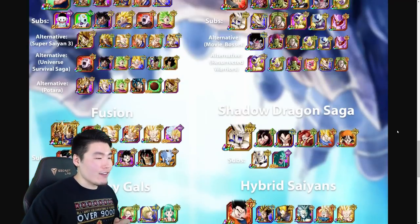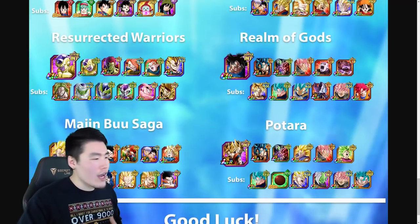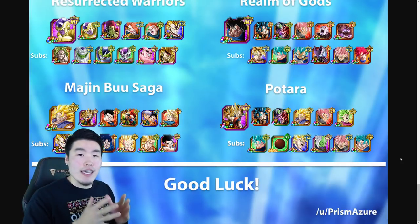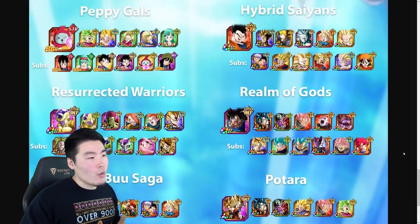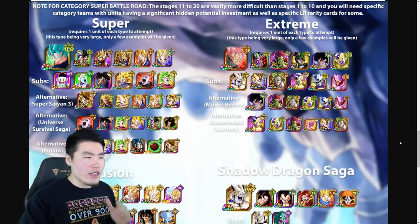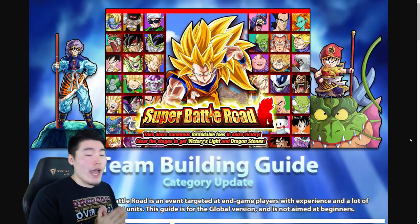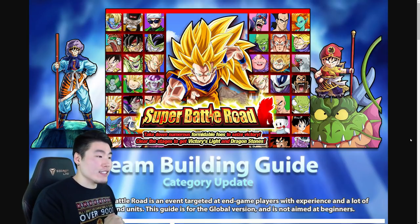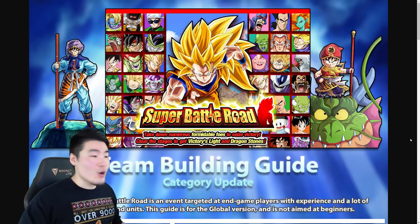That's going to do it for the entire guide covering all 10 of the new Category Super Battle Road stages: Super, Extreme, Fusion, Shadow Dragon Saga, Peppy Gals, Hybrid Saiyans, Resurrected Warriors, Realm of Gods, Majin Buu Saga, and Potara. A huge thank you again to PrismAzure for creating this list — all credit goes to him. Let me know in the comments if you have any questions about specific teams or stages. One important reminder: these stages are very, very hard — a lot harder than the mono-type stages. Even if you have all the optimal units, it doesn't guarantee a win. It could still take really good RNG, good rotations, and not too many enemy supers. So just be patient, don't rage too much, and understand that most of the time when you attempt, you will probably die.